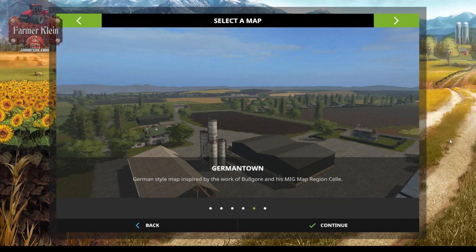Hello guys and welcome to another map first impressions video. Today we're going to take a look at a map called Germantown version 1.1. You can find this map over at the fsuk.com website, and there will be a link to the map in the description below. This map is a 4x map, so it's larger than the normal Goldcrest Valley map.